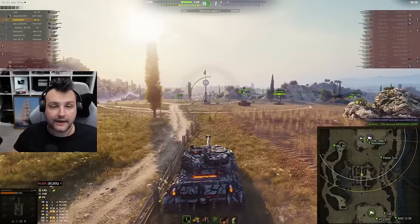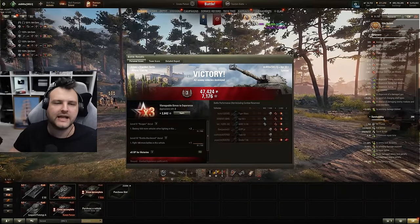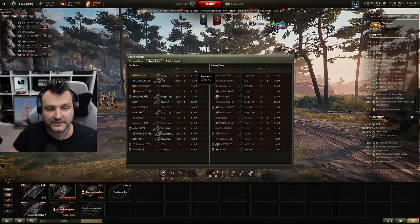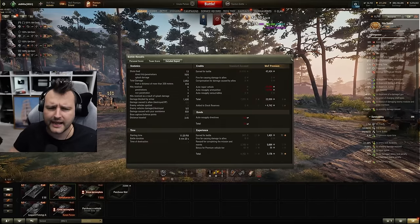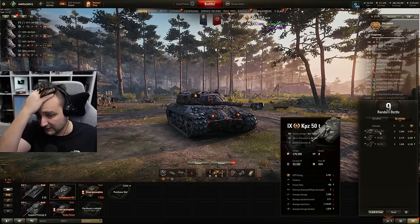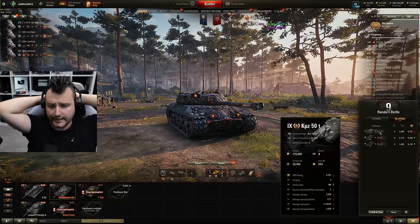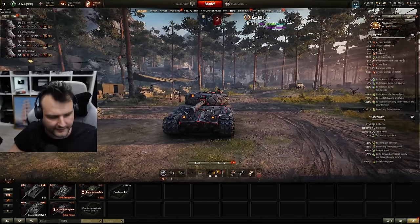Truth to be told, things simply went south. Kind of a sad story unfortunately. I traveled across the map and unfortunately I haven't found enemies. 2.4 thousand damage, 800 assisting damage, we are first by experience and first by damage. What a weird game — our team spread damage so weirdly. We got 22 thousand profits. After three games our performance is 3.2 thousand damage and 1.1 thousand assisting damage, close to 4.5 thousand combined.